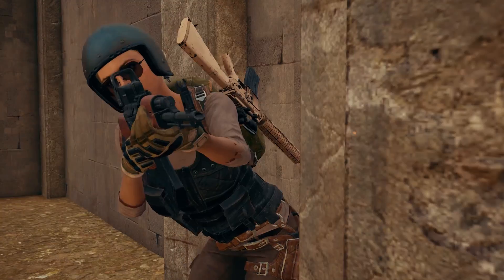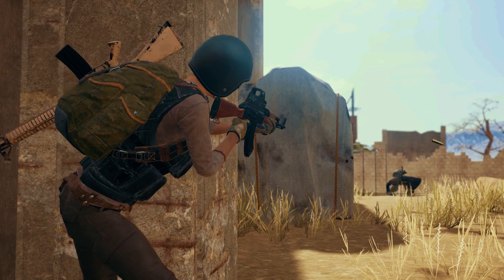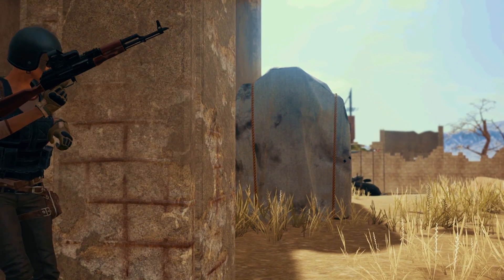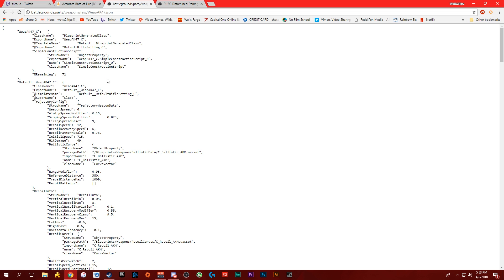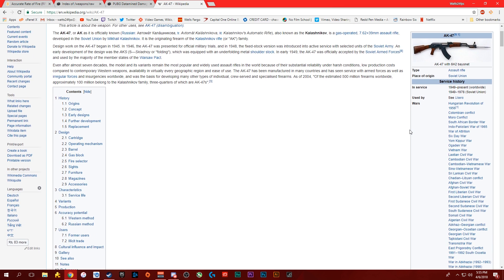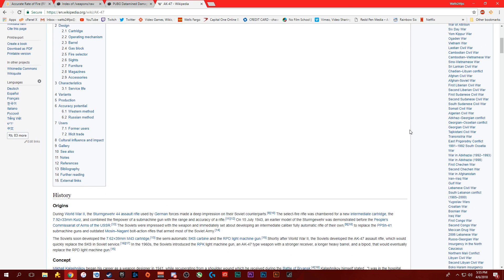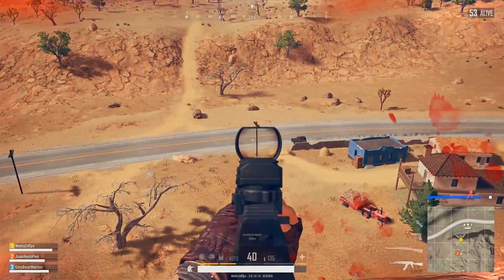Now let's look at the AKM, also known as the AK47. This fires the larger 7.62 millimeter round, which does travel a bit slower compared to the 5.56, and in the data it shows an initial speed of 715 meters per second. Looking at the real life counterpart, we'll see that it fires at exactly an initial speed of 715 meters per second — again spot on.